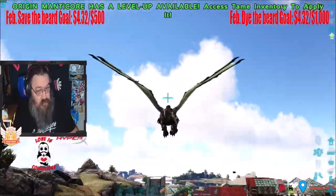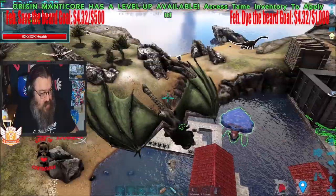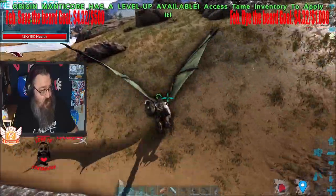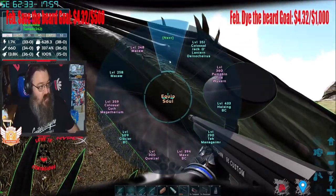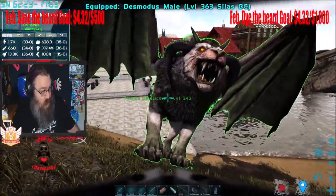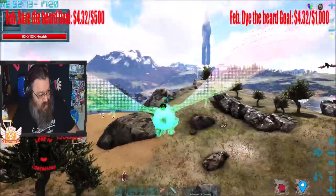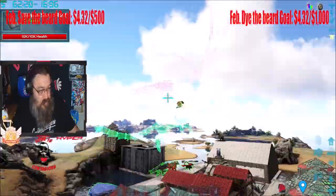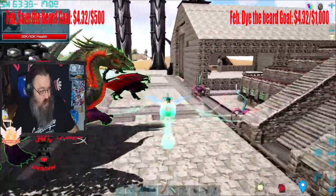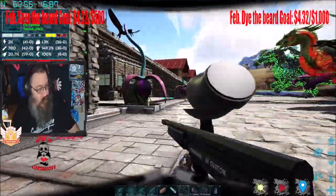Spacebar is how you take flight. And that is the Origin Manticore from Shadlow's Tameable Bosses — a badass creature. I have a shiny holographic version from the Shiny mod, which I really love. They are really fast, especially when you start gliding around the map. I hope you guys enjoyed this video — if you got anything out of it, please like the video, subscribe if you want to see more, and I will catch you all down the road.